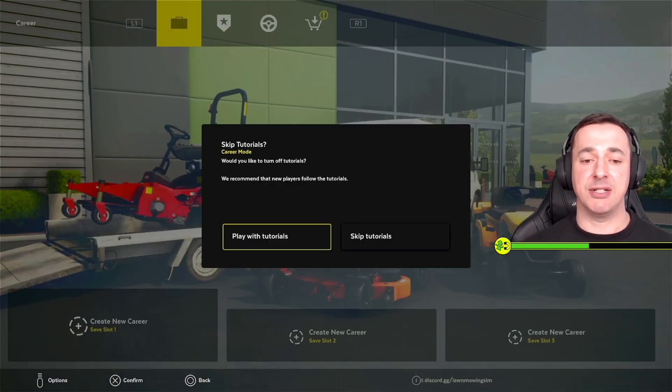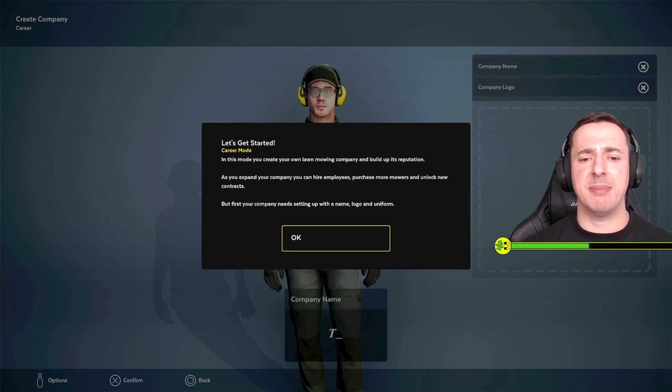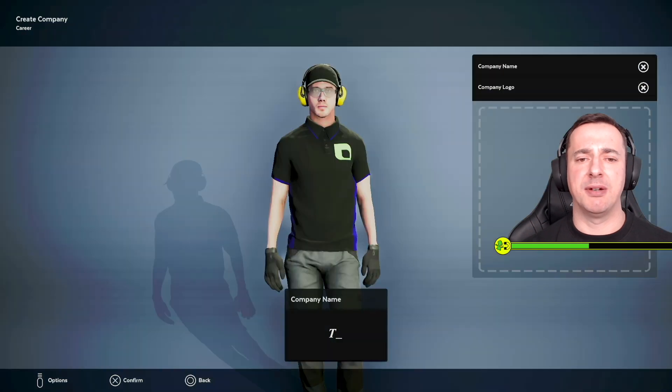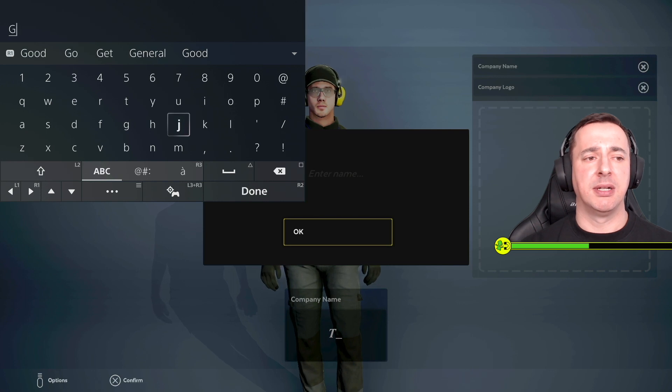I need tutorials, man. In this mode you create your own lawn mowing company and build up its reputation. As you expand your company you can hire employees, purchase more mowers and unlock new contracts. But first your company needs setting up with a name, a logo and uniform. Company name — GM — that'll do.